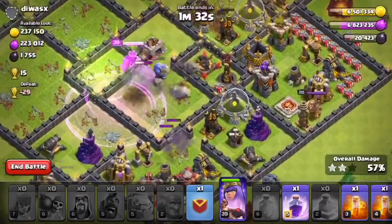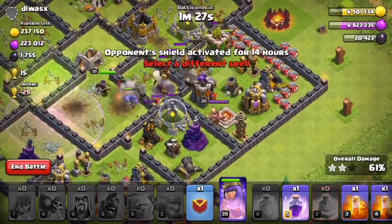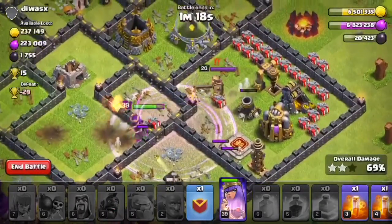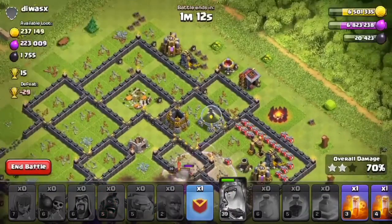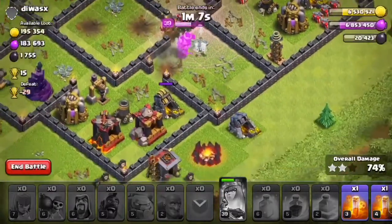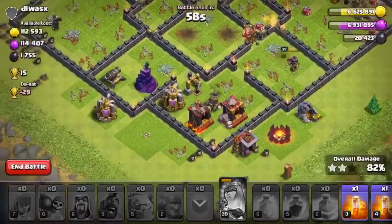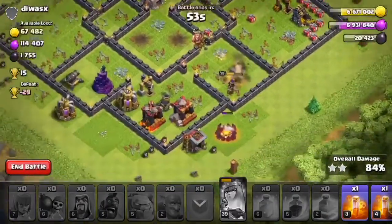This attack is not doing that great, to be honest. Our hogs are cleaning up though, which is good. That's not the spell I wanted — let's rage those bowlers that are just dying. Our level 39 queen is doing okay. Come on — take out that tesla, nice! I should have done this differently, but hopefully they'll keep going.